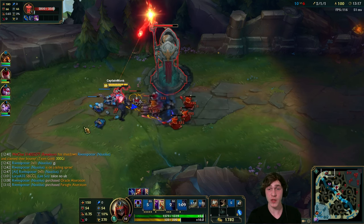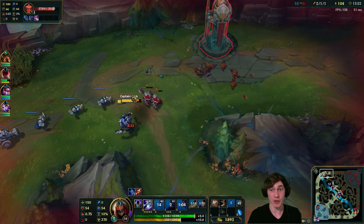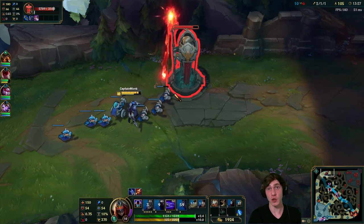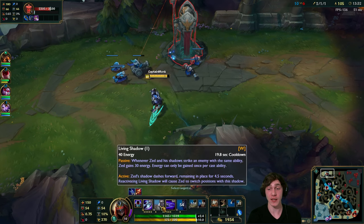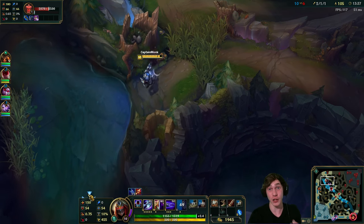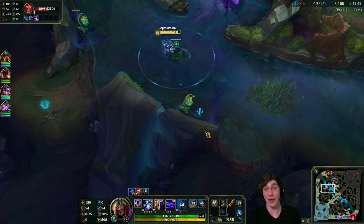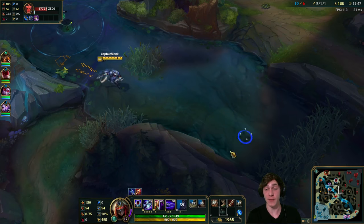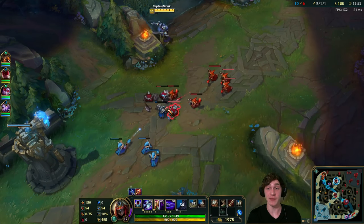It gave you super mobility and a lot of damage. The only thing you missed was a slight bit of damage from E, whose cooldown stayed the same and damage only went up by 30 per rank. But if you're getting more damage from your shurikens due to W max, more damage on your ultimate, and more auto attack damage from the W max, it kind of makes up for it.